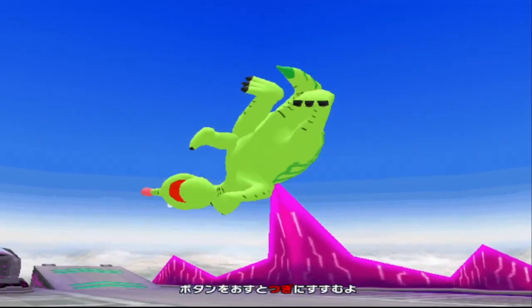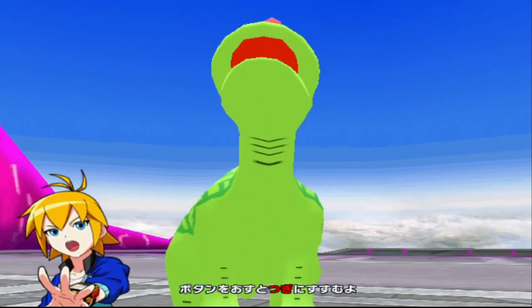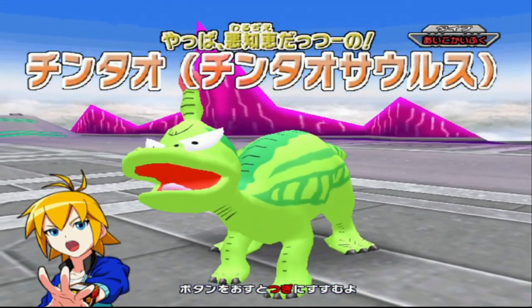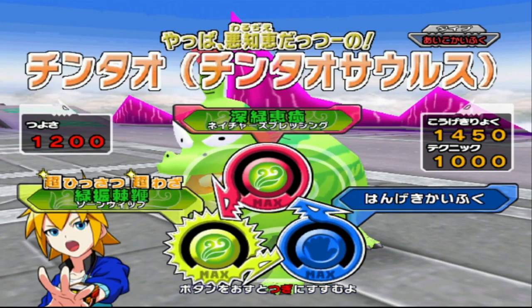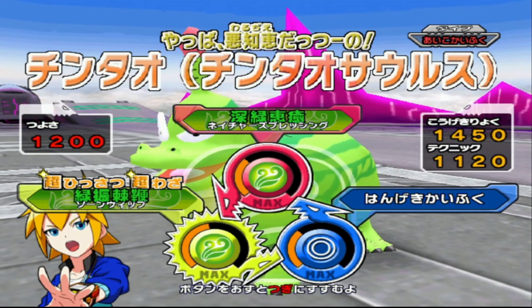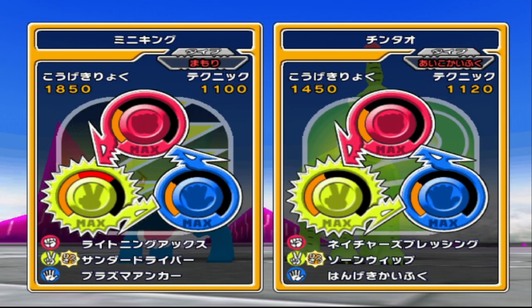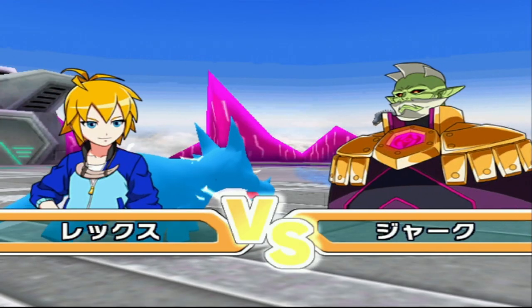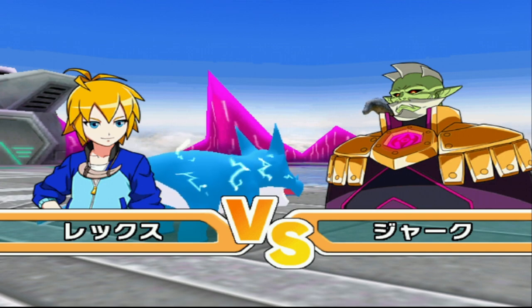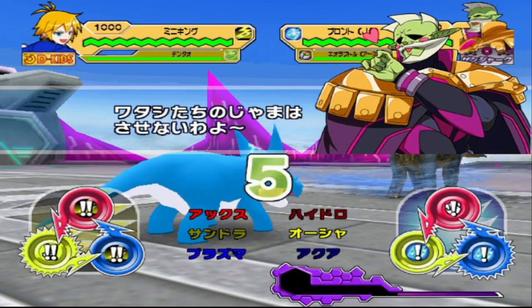I'm backing it up. Oh yeah, we got the Stegosaurus — the cartoon one. It looks like a five-year-old drew it. Anyway, moveset of Nature's Blessing, Recovery, and Thorn Whip. Oh, this is going to be fun, isn't it? So yeah, leave a comment down below if you want me to take on Goma with these guys. It'd be funny if I could beat him with Mini King. Okay, that was scissors. Paper.